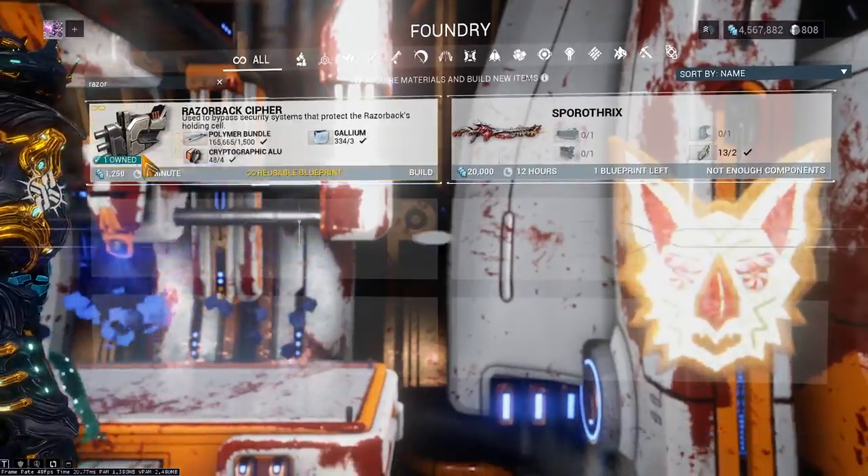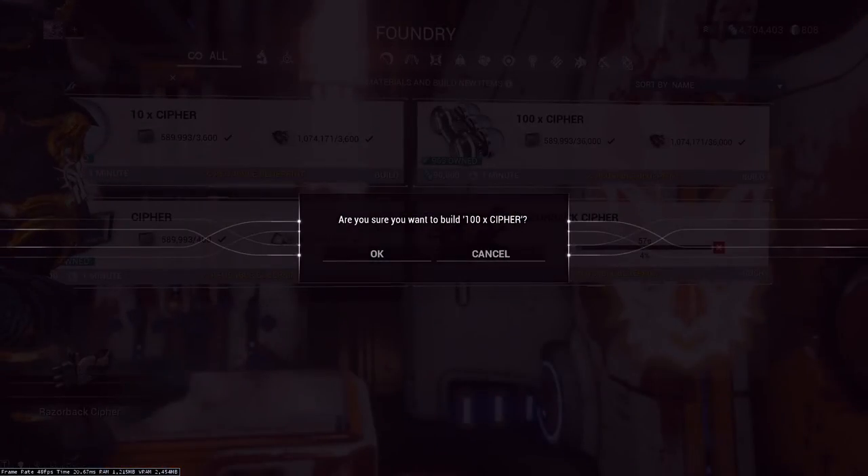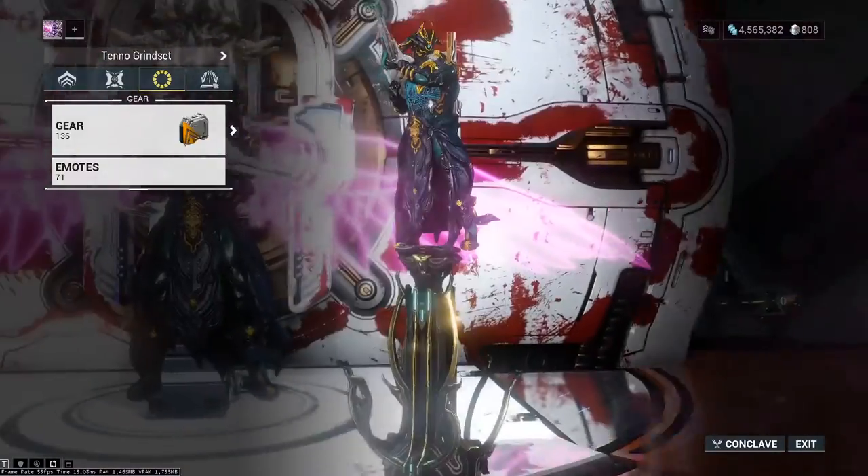Once you've got enough, craft the Razorback Cypher, and maybe about a million regular Cyphers too. Equip it in your gear wheel and launch the mission.